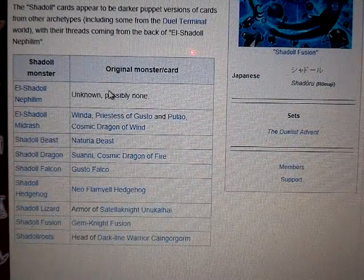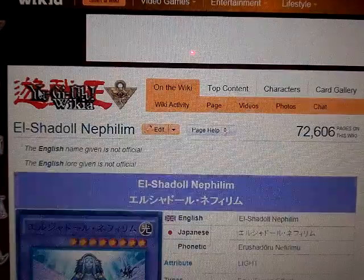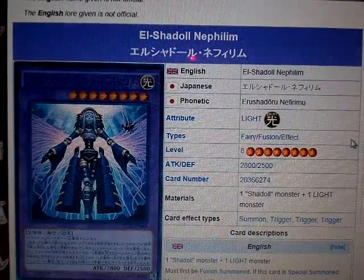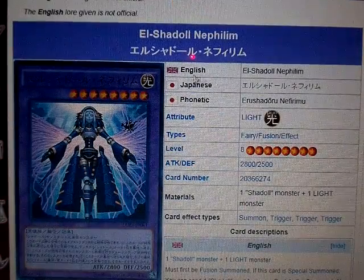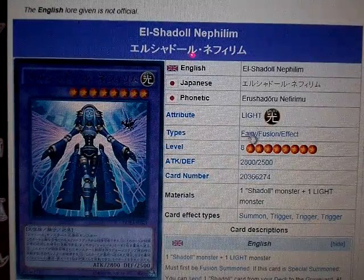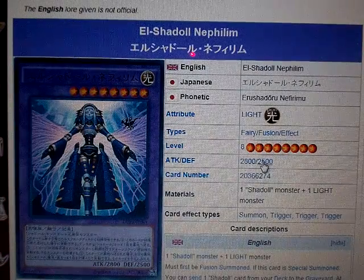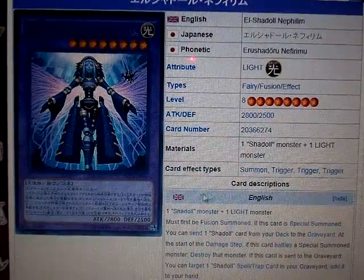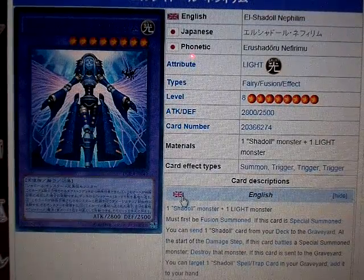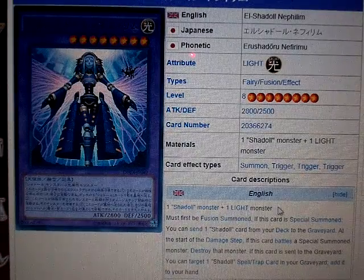I will not go in any particular order. Let's review the first one — it's a fusion monster. This one's called El Shadoll Nephilim. It's a Light Attribute, Fairy, Fusion, Effect Monster, Level 8, 2800 Attack, and 2500 Defense. The requirements and effects will be in the description down below, but I'm going to read them anyway. You need one Shadoll Monster and one Light Monster. Must be Fusion Summoned.